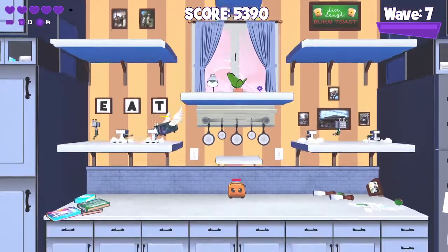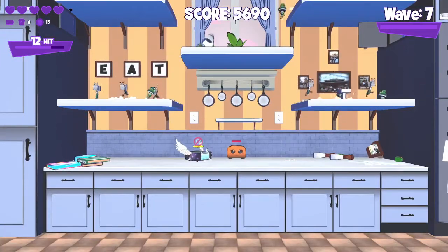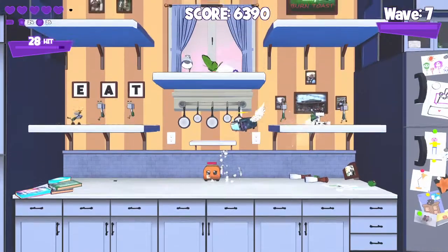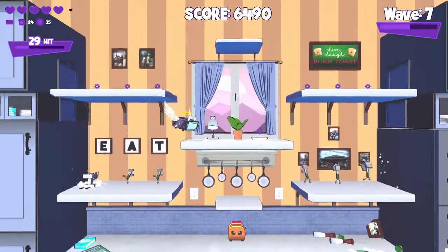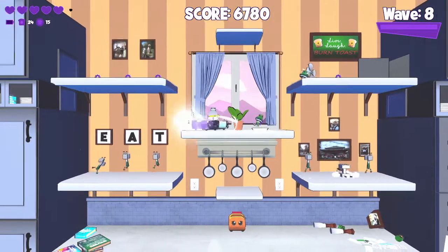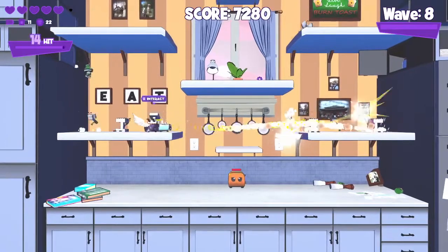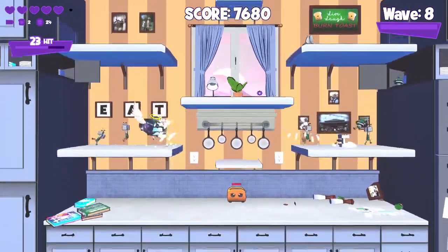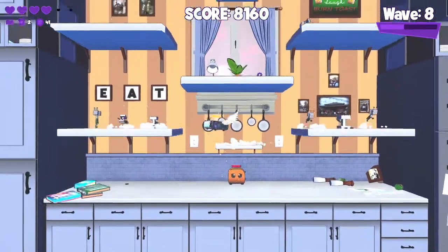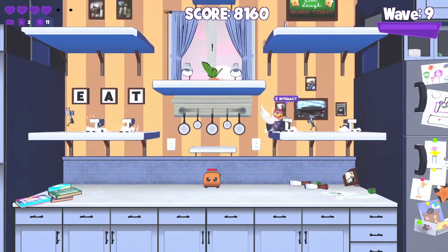We also have lamps — they will shoot out bullets as you see. He's not going to survive this. The next defense we have is fans — fans will slow enemies down as you see right there. I probably did not build this the ideal way; I'm mostly just trying to figure out what works. Let's put another lamp up here because why not — we're almost done with waves.